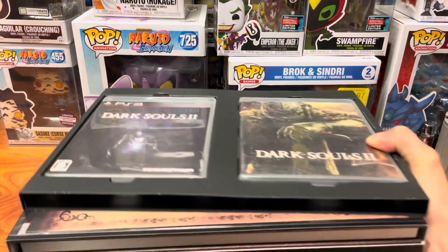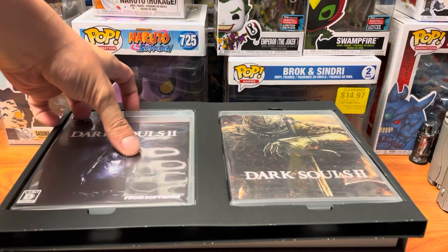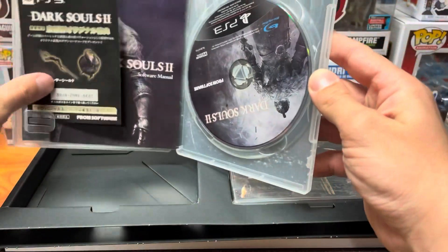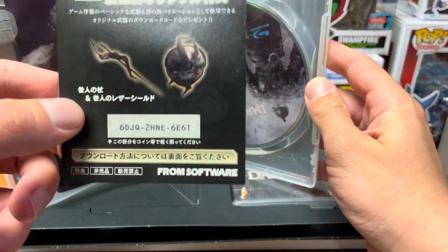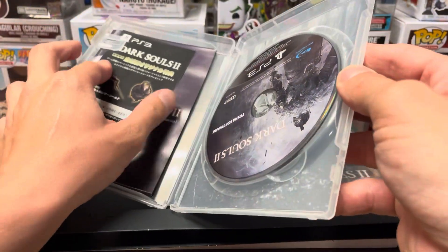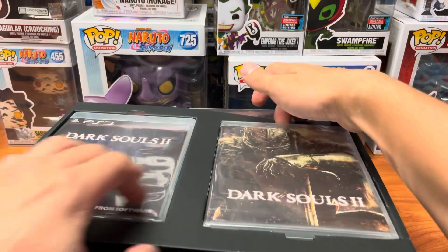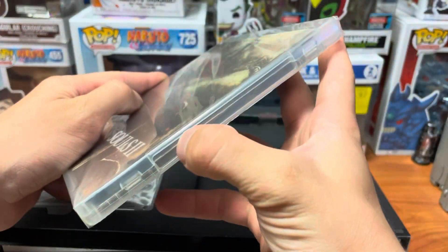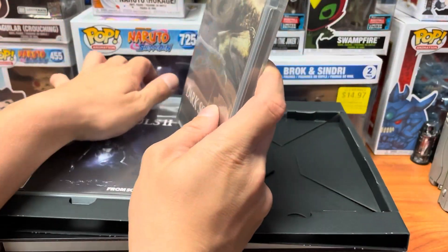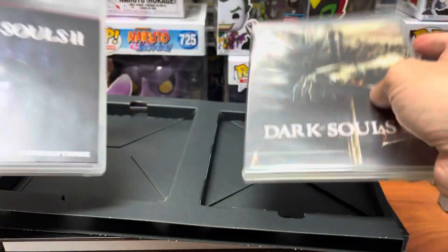There we go, look at that! They're still wrapped — I thought they were, actually. So here's the original PS3 Dark Souls 2 game. This code has long since expired, and yes, I got this in a Japanese shop, so these are Japanese copies, but they do still work on American PS3s. Oh, this one's still wrapped — that's awesome! That begs the question: what's the difference between these two? Maybe this one's the Scholar of the First Sin edition? I don't know — someone knows, tell me in the comments below.